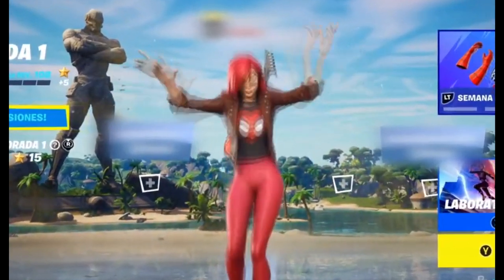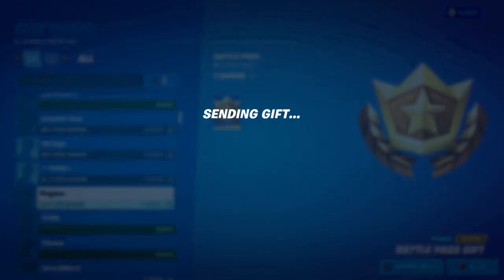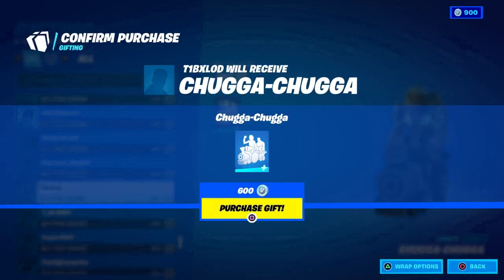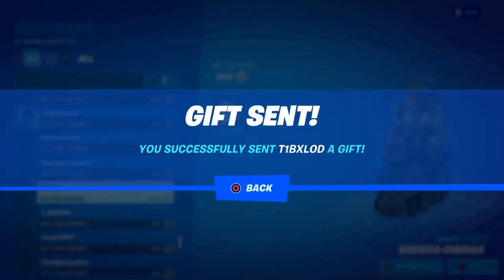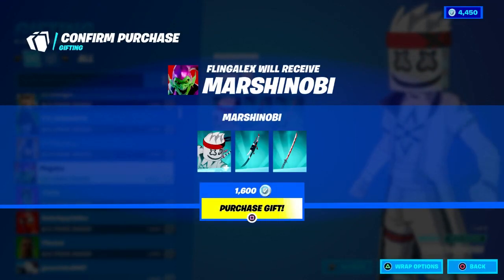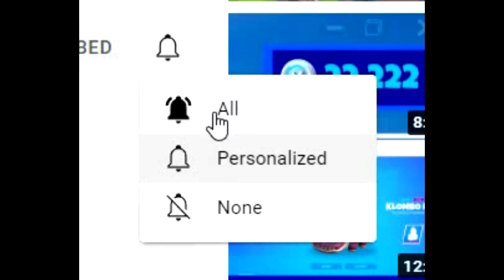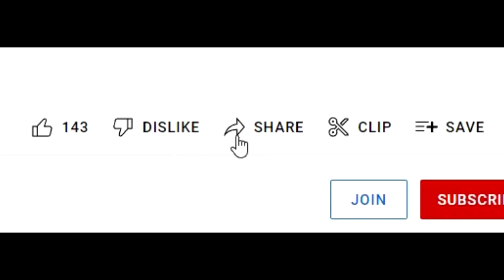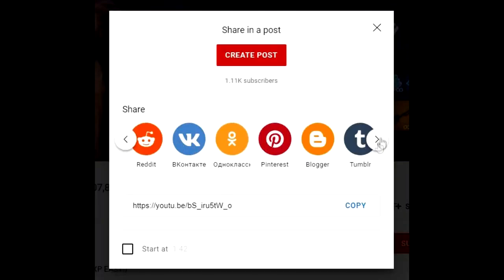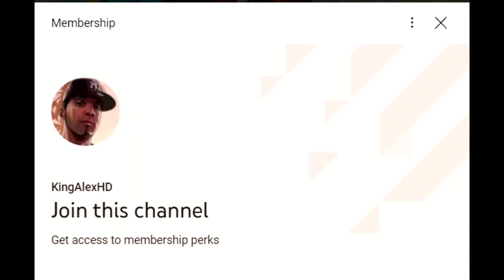If you want Mary Jane in Fortnite, watch this video and follow the steps. All you have to do guys is make sure you subscribe to the channel, turn on all notifications, share the video with all different platforms, and also join and become my beautiful members. You will get exclusive perks and all that.